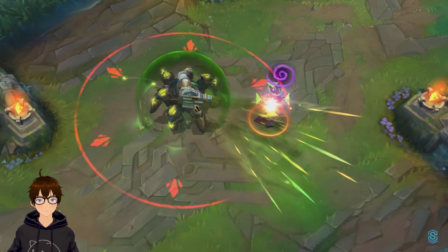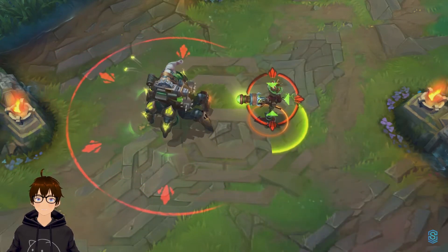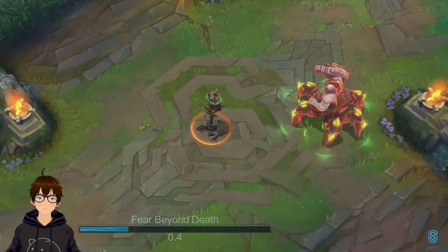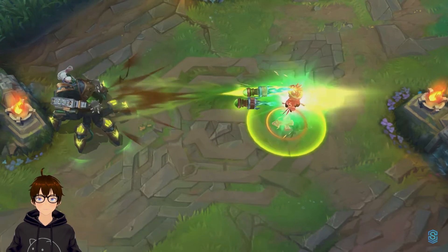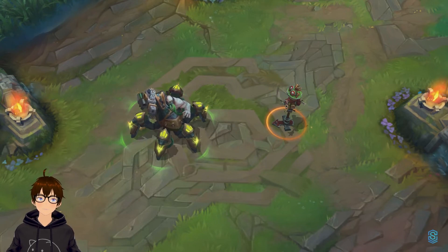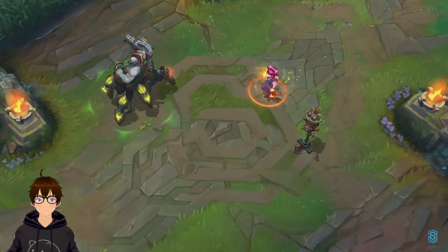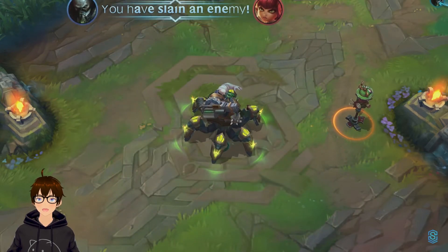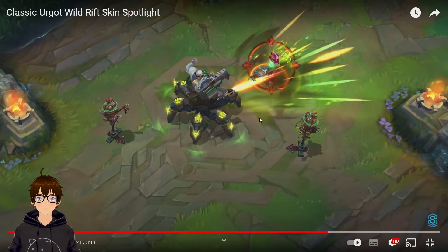Nice shield. The barrier looks a little low quality to me. That's his ultimate — how does it work? Oh, it's the same thing. You got drilled. And you can press alt again to come back — okay, that makes sense. Let's see what the ultimate looks like. That was such an awkward animation; she shrinks and then kind of pops up a little bit. They need to fix that.